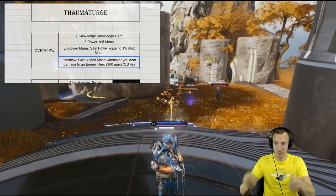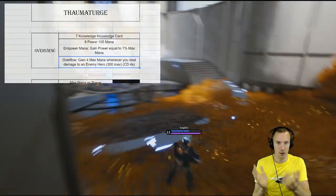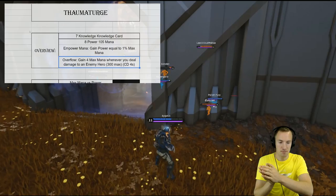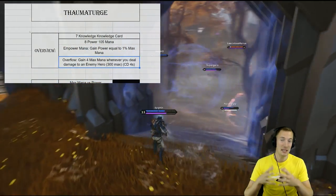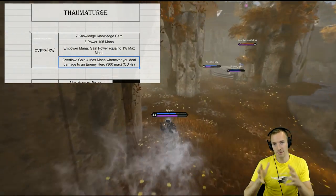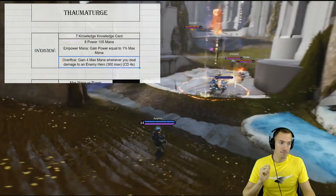Twin Blasts' Ventilate is ability damage and it hits like 10 times a second. You'd never use Thaumaturge on Twin Blasts anyway, but I'm just making the point — you can't. There's simply 4 seconds in between when you gain that 4 maximum mana.